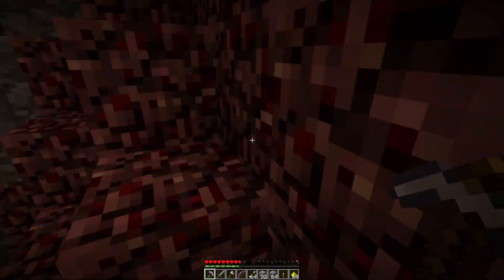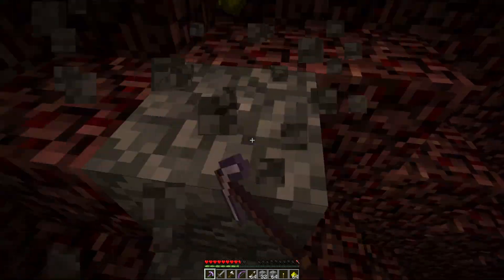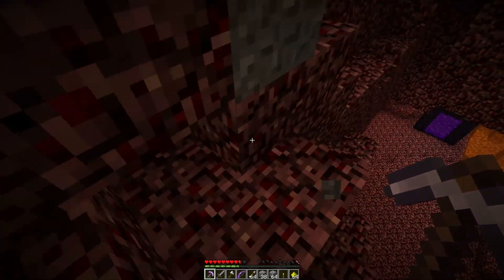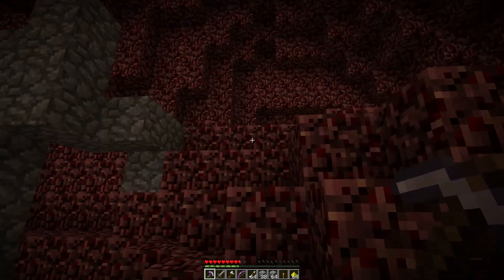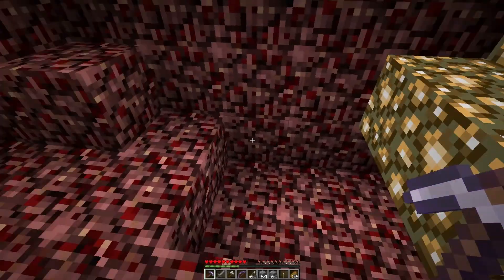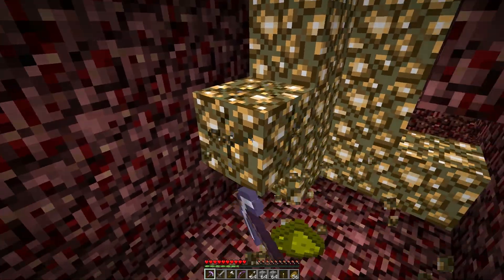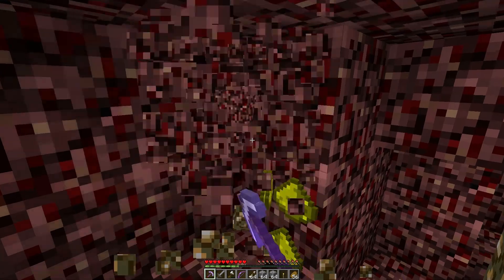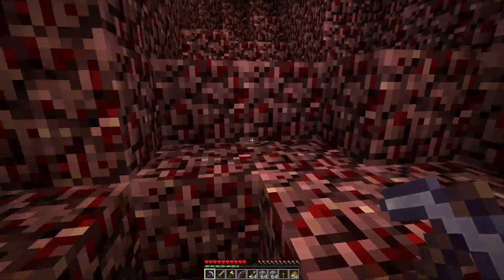I'm deliberating whether to take this cobblestone down, because if I decide to recreate the Nether through the portal like I was talking about last episode, it's going to be difficult with cobblestone stacks everywhere — it won't look identical. I'll take it down. I found a nice little pocket of glowstone up here. I heard a ghast on the way up — don't you think they really sound like babies?